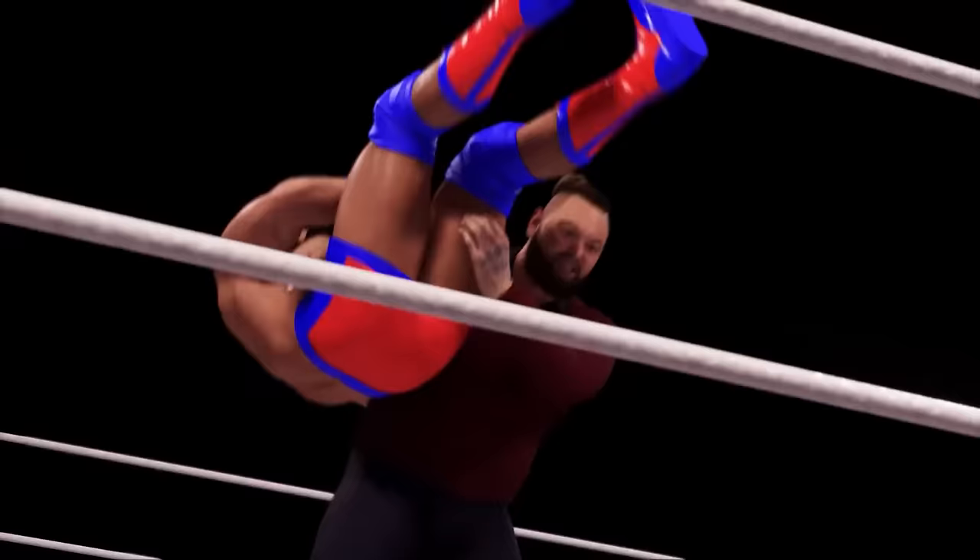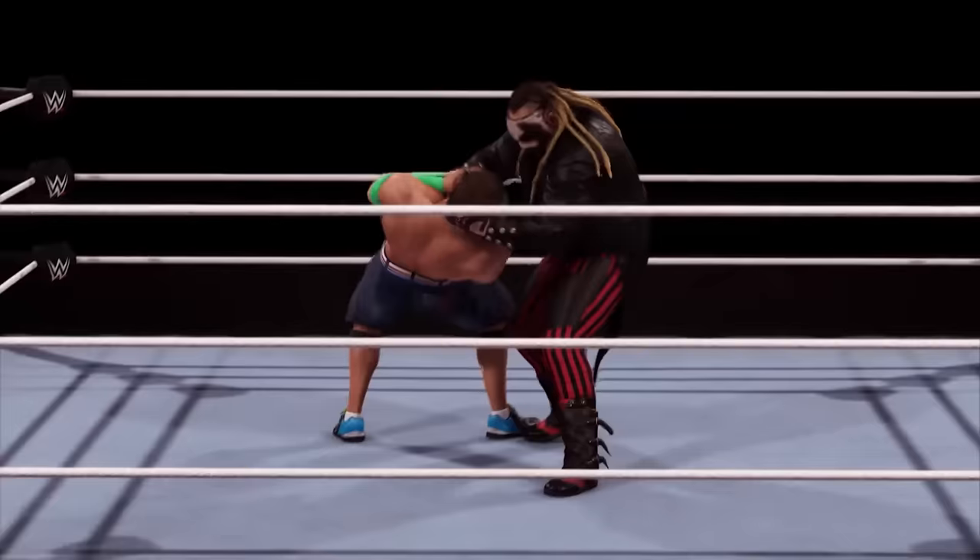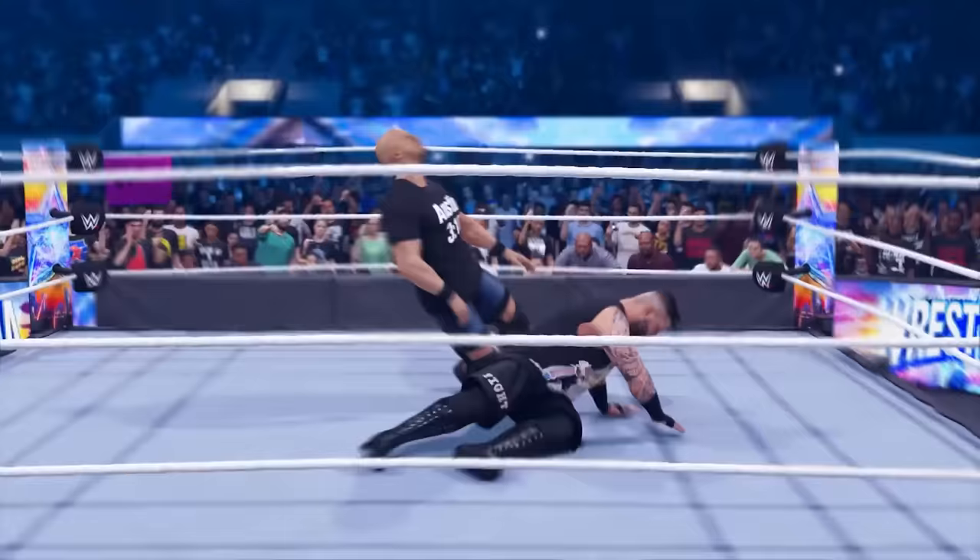I'm really curious about how they're going to do this — is it going to be a mixture of moments where you execute moves onto the Fiend and Bray Wyatt? The alternate models for John Cena are going to be in the game. I would really think the up-to-date current version of Bray Wyatt is going to be in the game from his last run with WWE, and I'm holding out hope they'll also give us the original Bray Wyatt for the Wyatt Family.